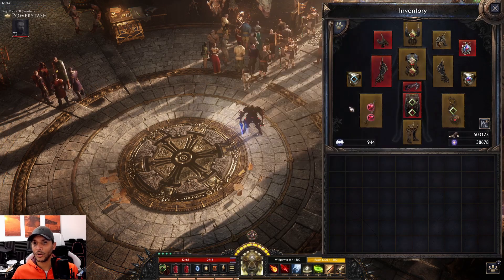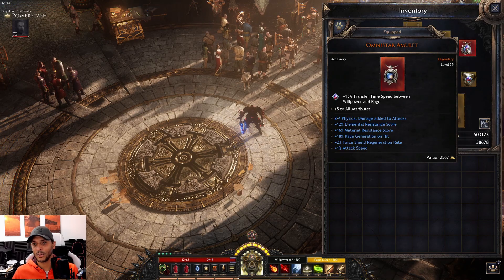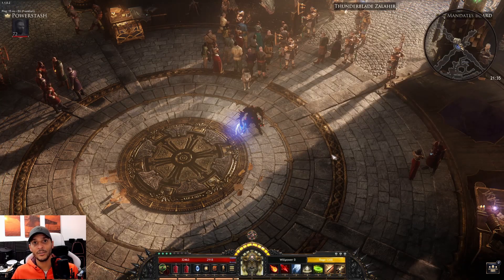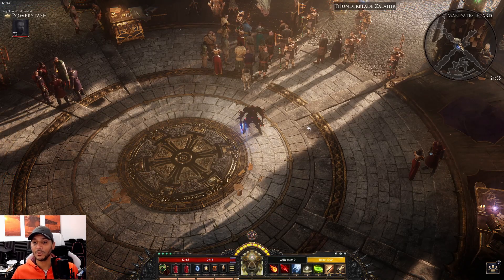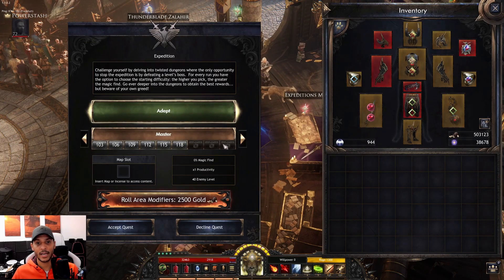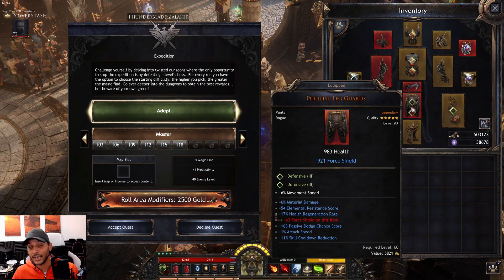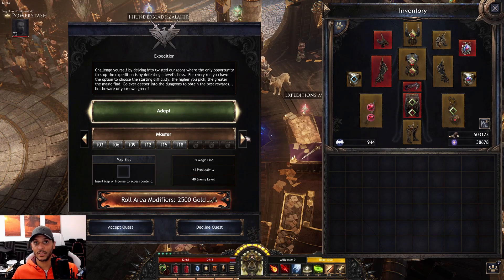My equipment overall is not the greatest — some items are level 39 and I haven't replaced them. But even with this sloppy gear you're able to progress really well. Don't get bogged down min-maxing your gear right now, because you'll exchange it anyway as you push higher expeditions — it would just be wasted resources.